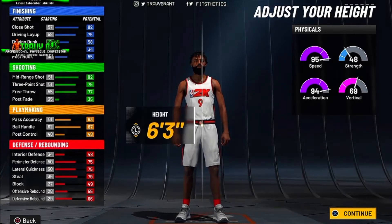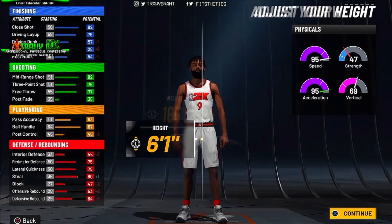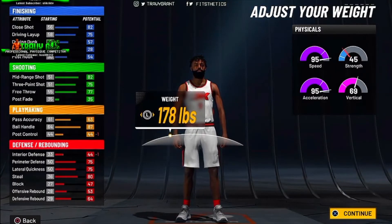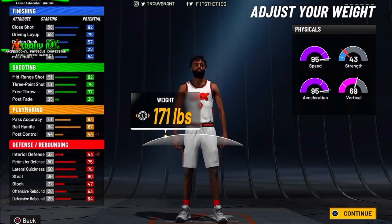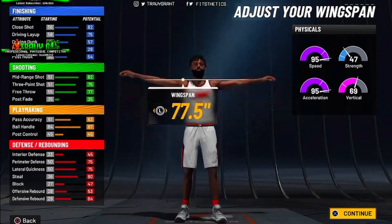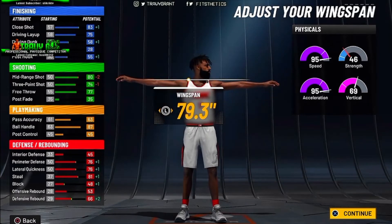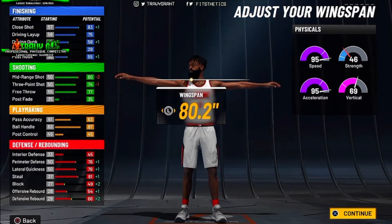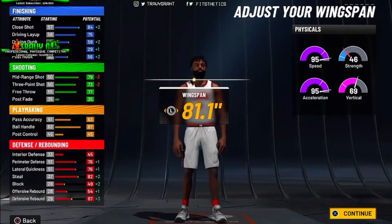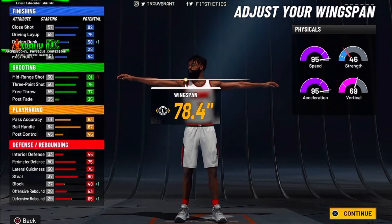As for the body type, that's preference — there's really no benefit to choosing one over the other, so choose whichever you're comfortable with. I went with the 6-1 height so I can get speed and acceleration as high as possible without setbacks. For the weight, we don't want to lose defense, so I brought it up to 185 so I wasn't getting any minus points. I messed around with it for a bit just to find something I really liked.